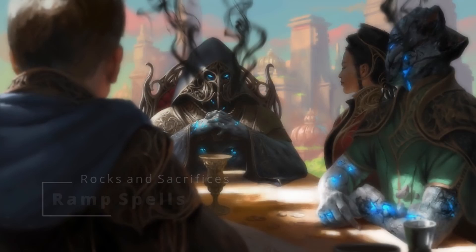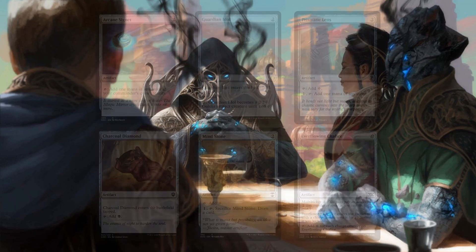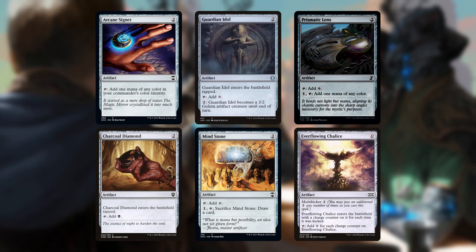As usual, we are going to dedicate the early game to ramping. Ayara is a 3-mana card, so unless we have a turn 1 ramp spell that adds black mana, we're not going to be casting her before turn 3. Because of this, I have tried to stick mostly to 2-mana ramp, and those include Arcane Signet, Charcoal Diamond, Guardian Idol, Mind Stone, and Prismatic Lens. You could also lump Everflowing Chalice in here, as 2 mana will usually be its cost, but you can technically give it any even amount of mana in order to make it tap for more mana.